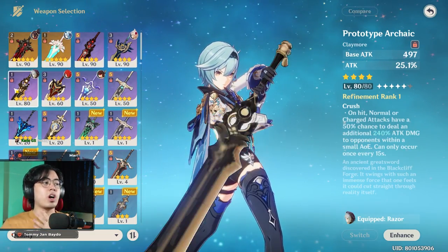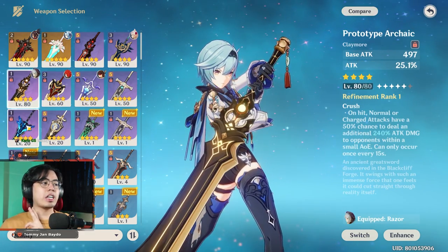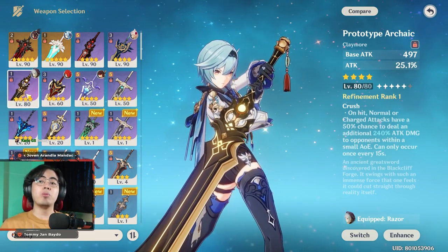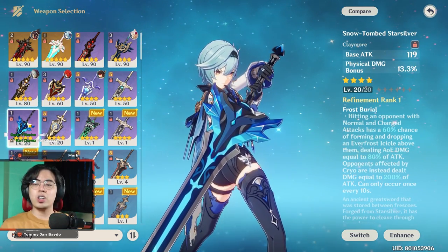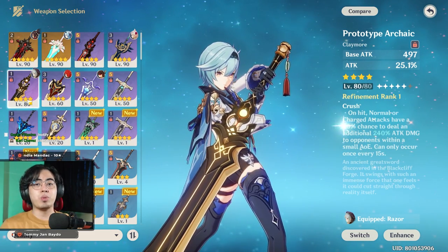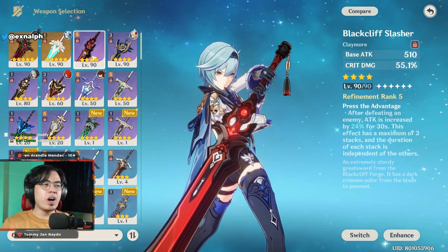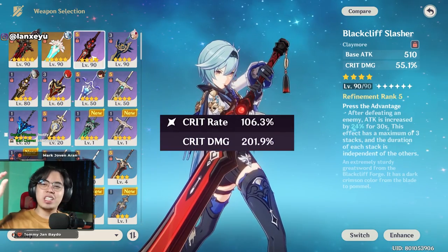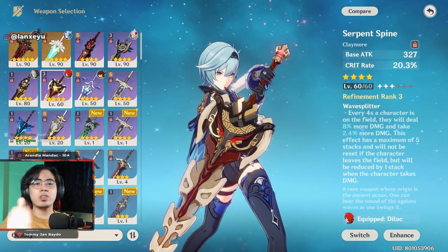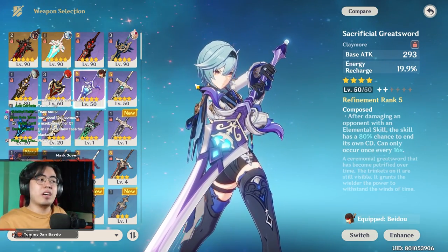For four-star weapons, you could go with Prototype Archaic, Black Cliff, or Snow-Tombed Starsilver. Between Prototype Archaic and Snow-Tombed Starsilver, Archaic is almost always better because Snow-Tombed is conditional, while Prototype Archaic just requires you to do what you're supposed to do for additional damage. Go Black Cliff if you want more crit damage and your crit ratio isn't at 1:2. Serpent Spine is also good — just make sure you have a shielder. Please don't use The Bell. Sacrificial Greatsword or Favonius Greatsword might be good if you really want that burst uptime.